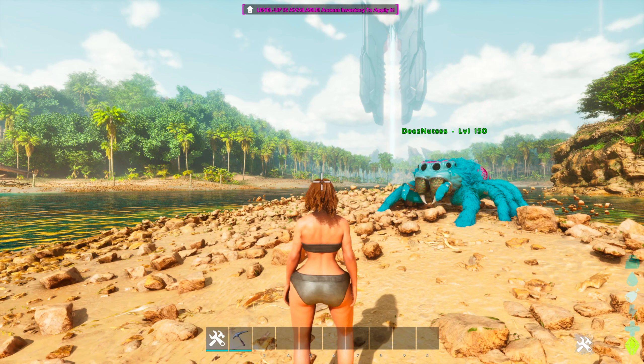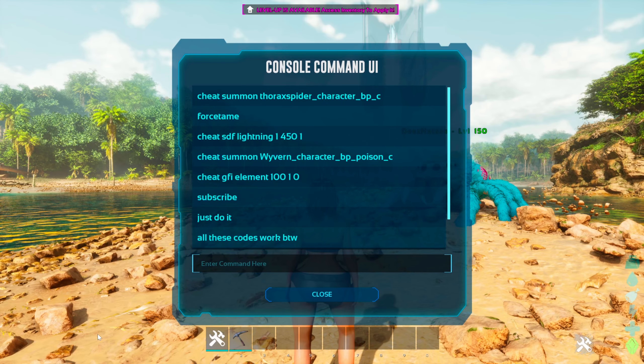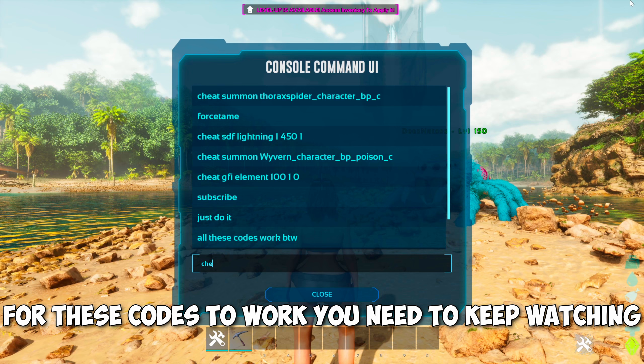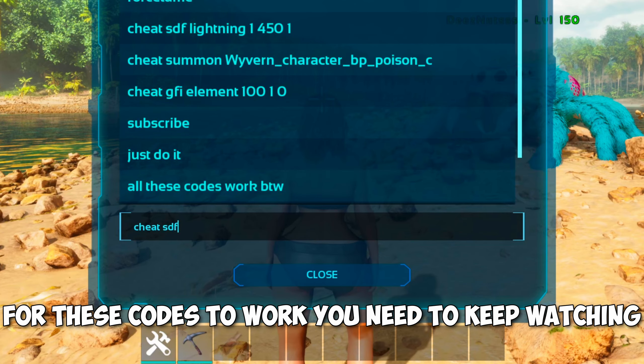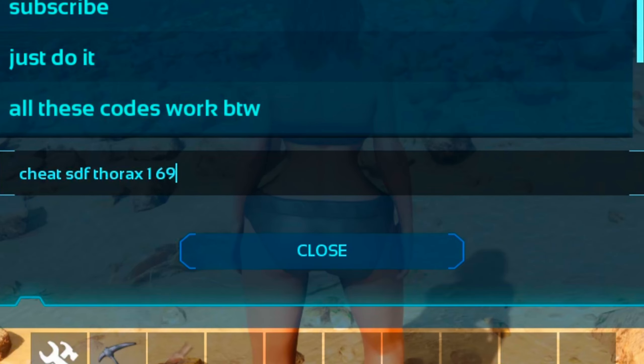If you then want a tamed jumping spider, you want to type in the following code: Cheat SDF Torax 1 69 420 1.